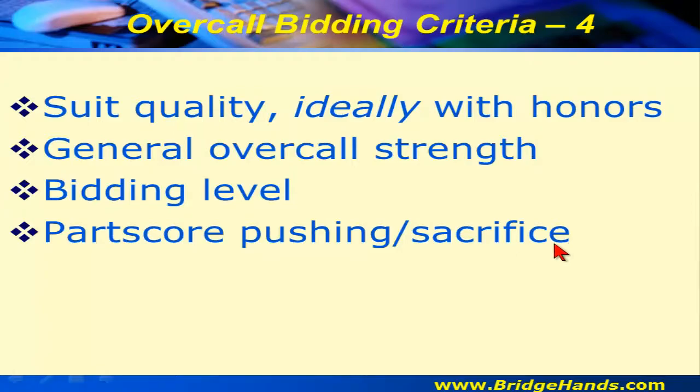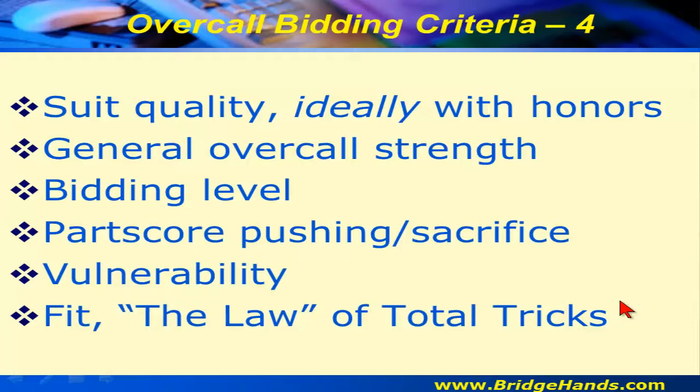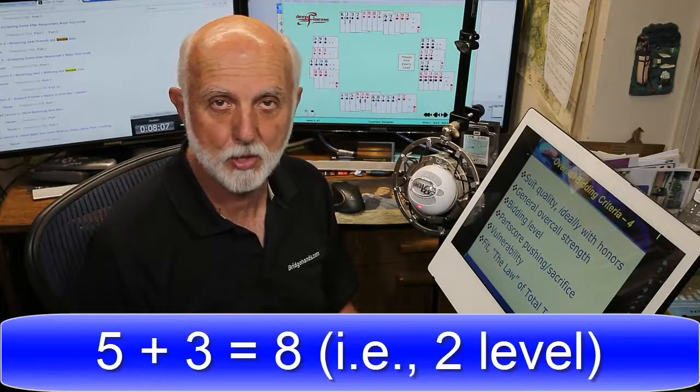Part scores, pushing up the auction, and the rule of two, three, and four based on vulnerability are also factors. The law of total tricks tells us that if we have a bigger fit we can bid more. If partner overcalled with five or more in a suit and I have three, that's eight — we should be able to compete at the two level even without many points.